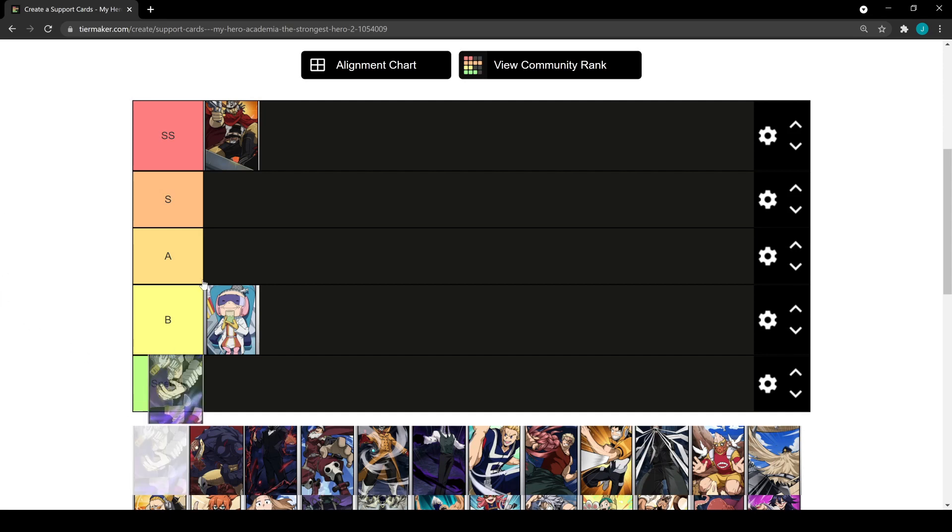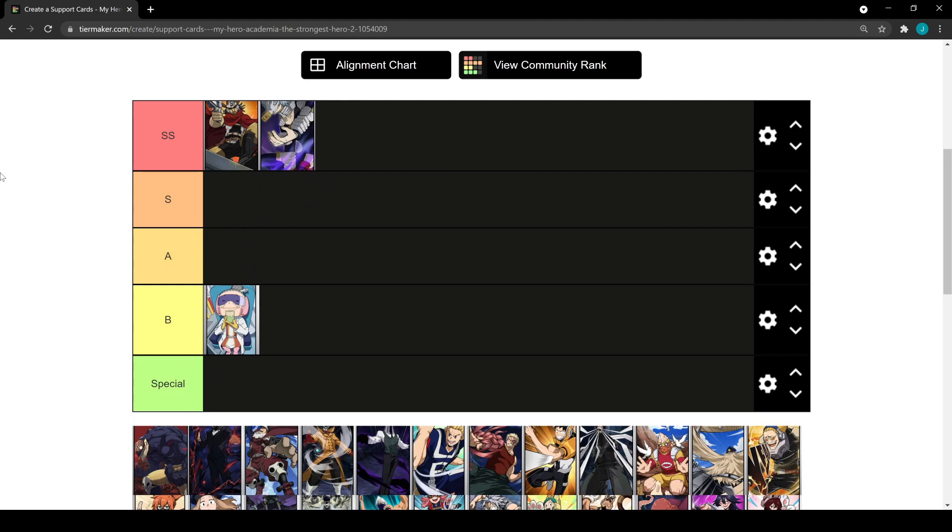Shigi is also going to be top tier. She can proc off of your auto attacks or your abilities, and she's going to give you a huge penetration bonus — which basically means a huge percentage attack increase, which is very very good. The heroes you want to equip Shigi with are heroes that have high DPS, exactly the same as Cold Shot.